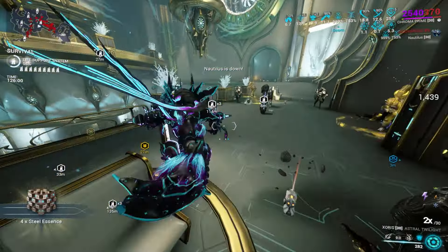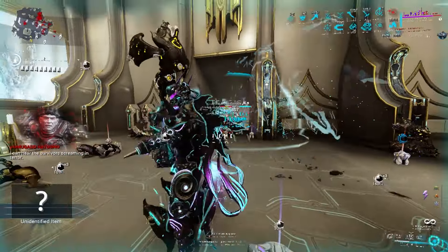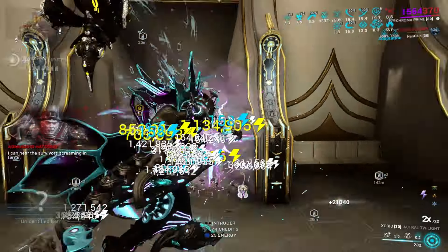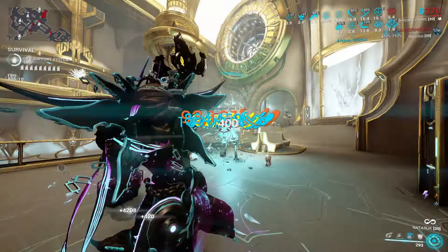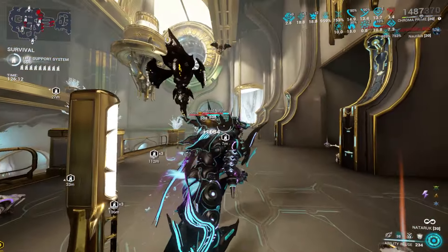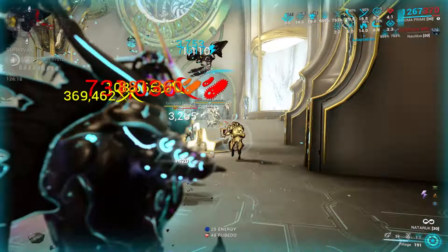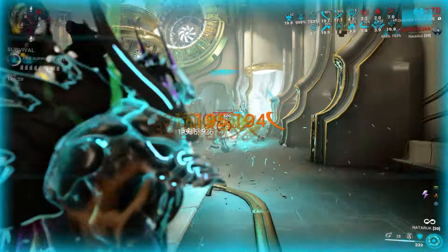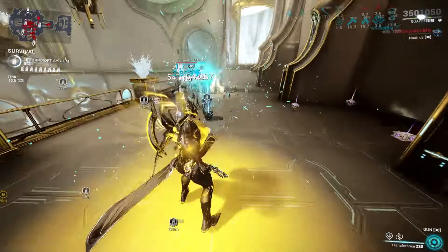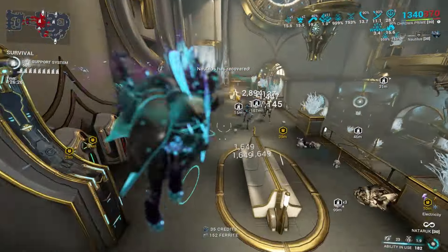Each time an enemy damages you, if they are within range an electric barb will spark out from your ward, stunning the enemy and damaging them with electricity. This does more damage the more damage the enemies did to your shields. So if an enemy hits you for a massive amount, taking away all of your shields, they're going to take a large amount of damage in return. This can be a build where fodder enemies just drop dead from your Elemental Ward. Electric ward also lets you extend the amount of shields you can get, granting higher shield values and overshield.